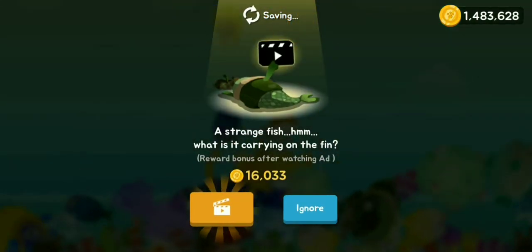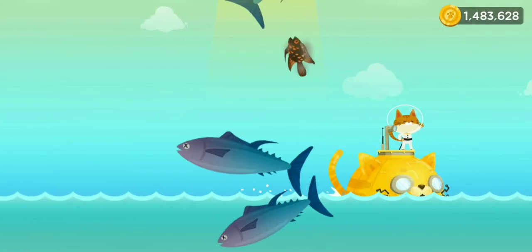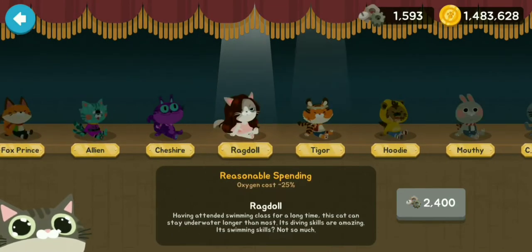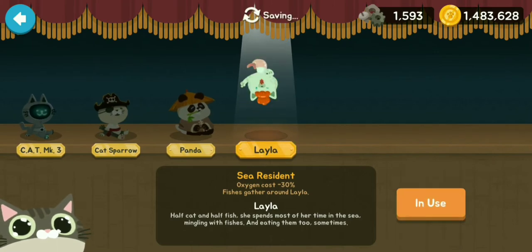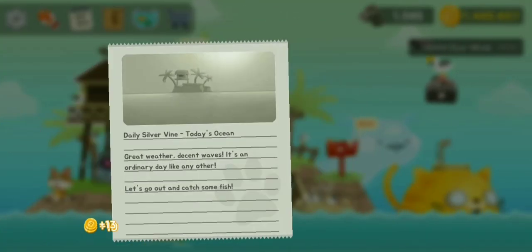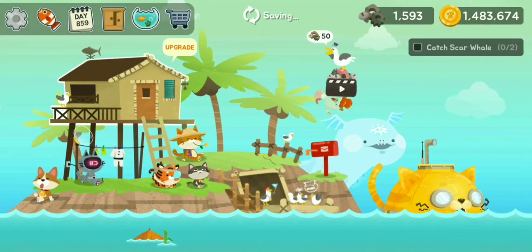I'm going to try showcasing catching one of the big Catlantis fishes with this harpoon. We really need to survive long, so I'll use Lila for her 30% oxygen efficiency. Let's go to Catlantis and I'll see you when I find the big three.